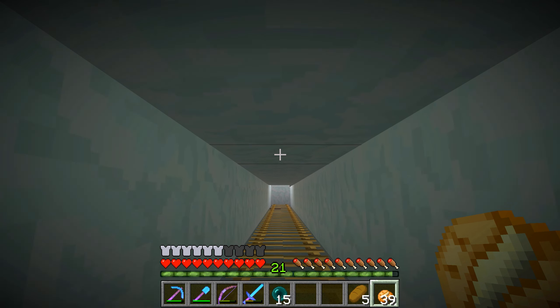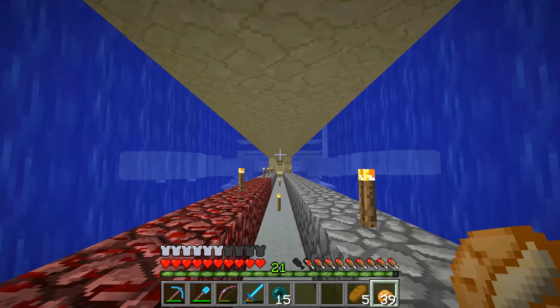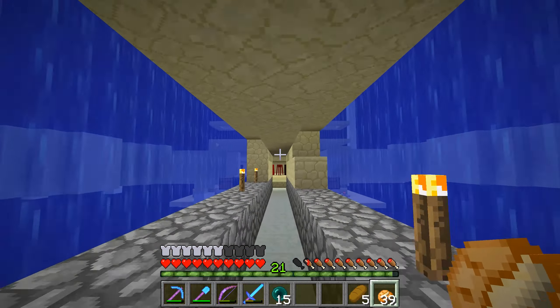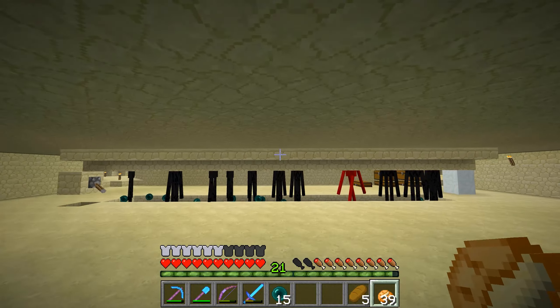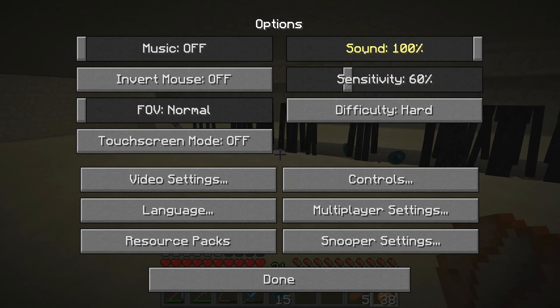So we are back here in the end — bam, give it a second to load. There is our end farm. It's quite cool. It's the pretty standard end farm design. Basically, endermen just spawn on a pad and the second they spawn, a piston pushes them off to here, where they are one-shot with your hand. Let's turn down the sound a little bit.